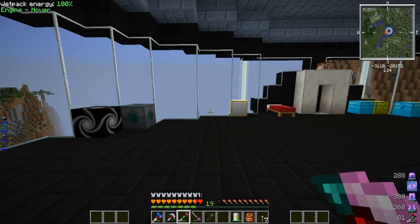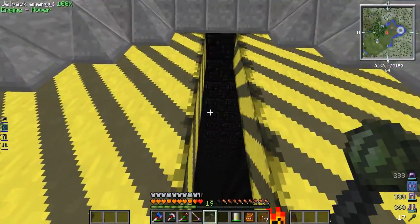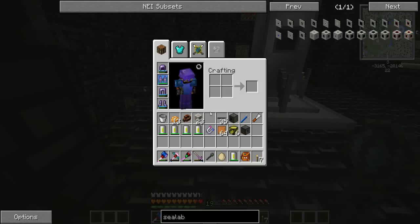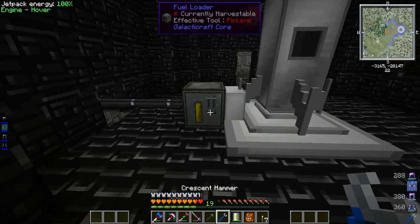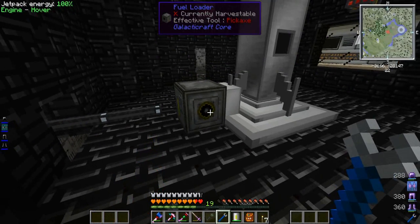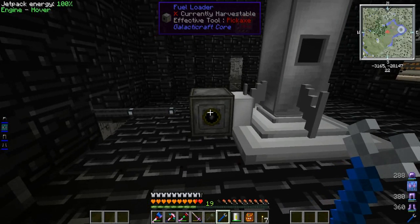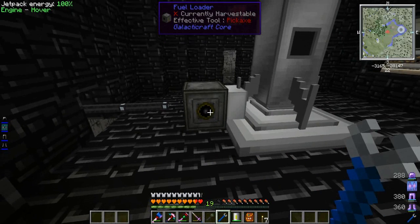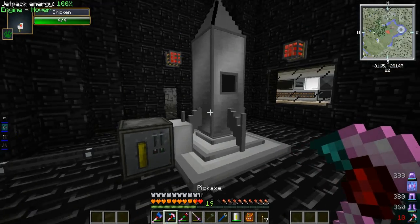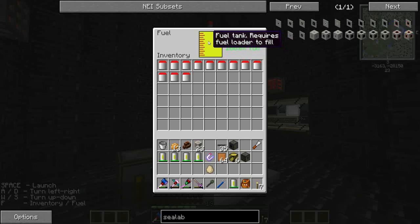Very quickly before we go further — I actually made a mistake about the fuel loader. I was trying to pump fuel into it and it turns out it's two-sided like anything else: power on one side, you can actually pump fuel in the other side. I just did not orient my aluminum wire correctly to power it. If I really wanted to I could pump fuel in and then rotate it around and let it load, but as it happens three canisters of fuel filled us up to 100 percent.